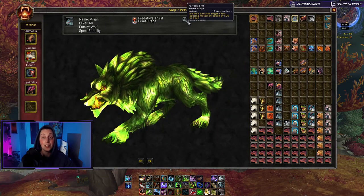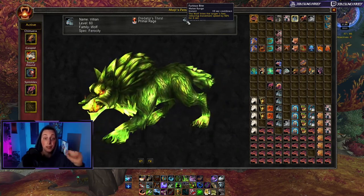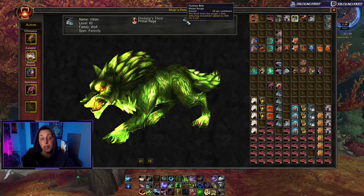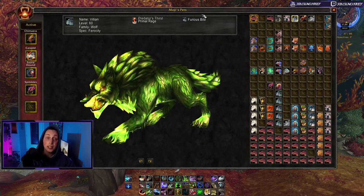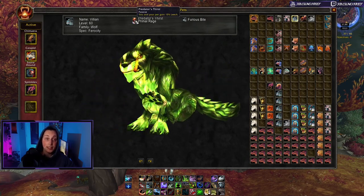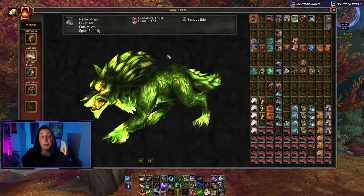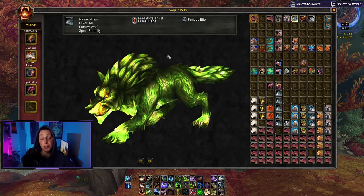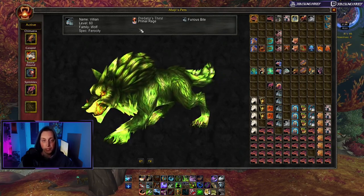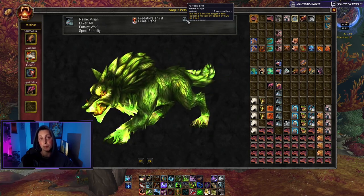You're going to start seeing a pattern here — the pets I've picked have the strongest special abilities. In my opinion, there are three special abilities actually worth taking out of the six total, and so far you've seen all three. With a movement speed decrease, passive leech, and a giant offensive cooldown, the Fellbound Wolf is one of the best pets for battlegrounds — you can boost your entire team's DPS by 30% for 40 seconds, gain survivability from leech, and provide utility with the slow. A very well-rounded pet.